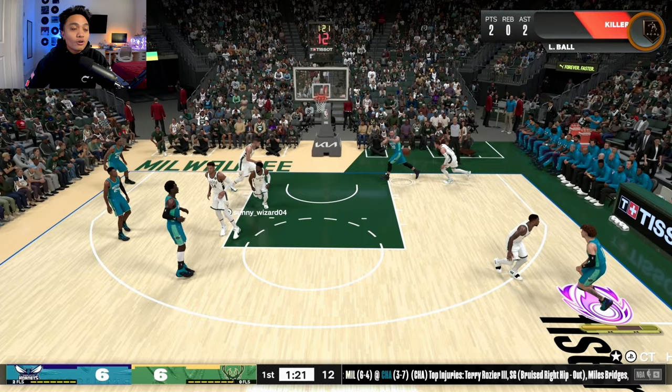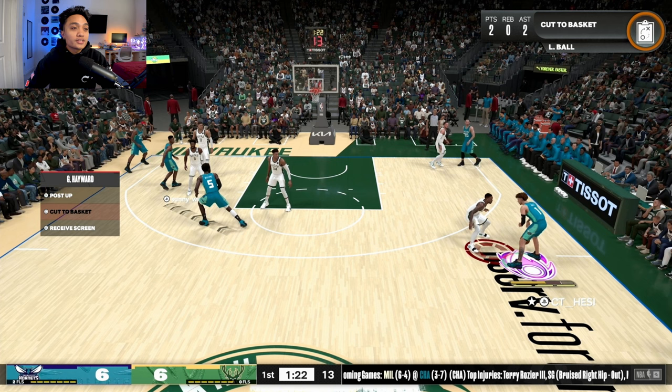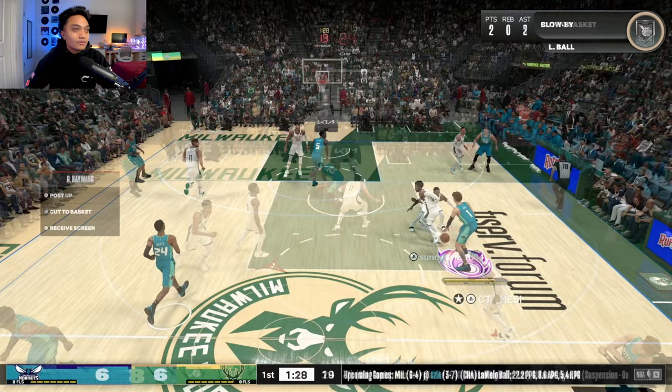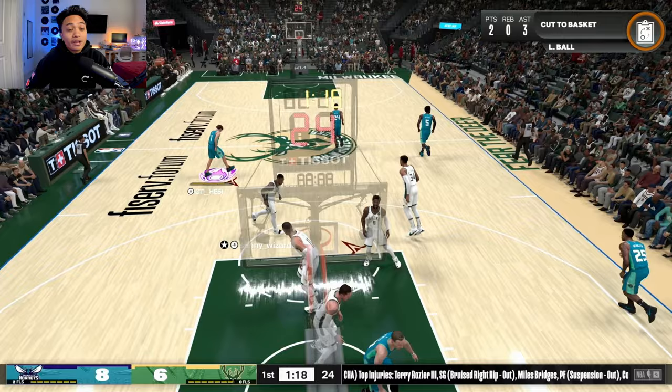If you don't know how to send a player on a back cut, all you have to do is hit R1 and your icons will pop up. Then tap the icon of the player you want to send — for Gordon Hayward it's square, so I'm tapping R1 then square. That little menu pops up on the left of your screen, and you just click the one called Cut to Basket. I actually tried to run it earlier in the possession but didn't let him space out properly. Now he's spaced out, we run that 12 option, and we just get a poster on Brook Lopez's head.